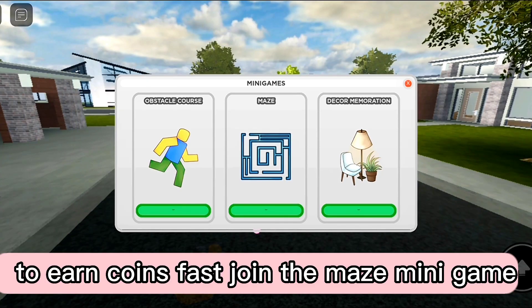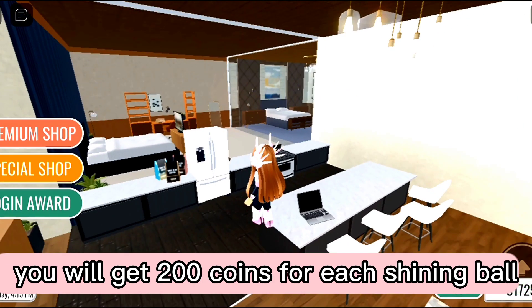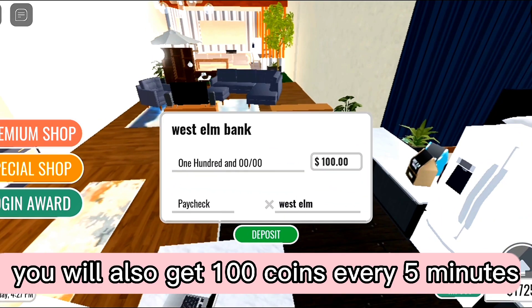To earn coins fast, join the Maze minigame. You will get 200 coins for each shining ball. You will also get 100 coins every 5 minutes.